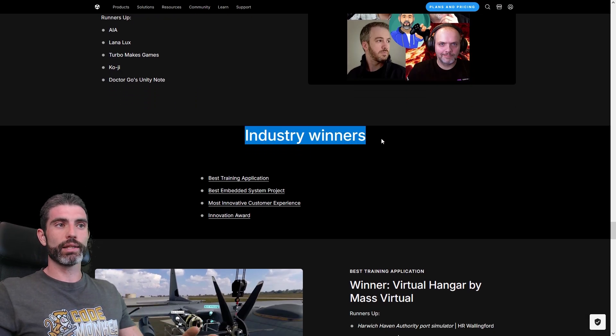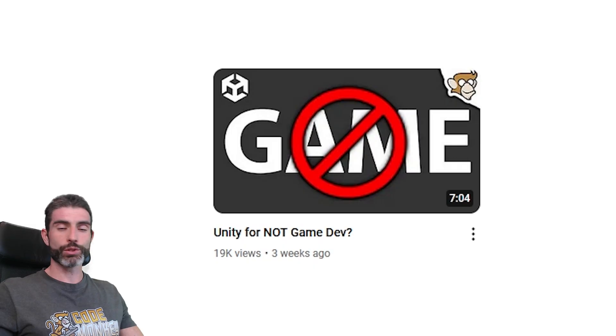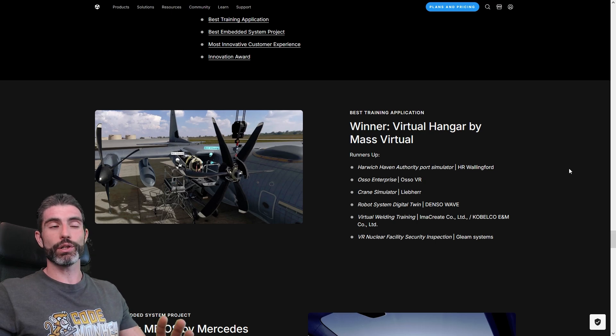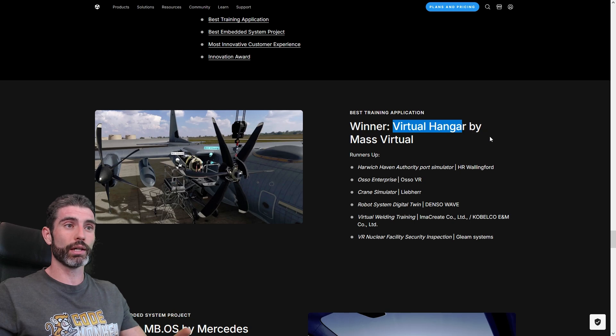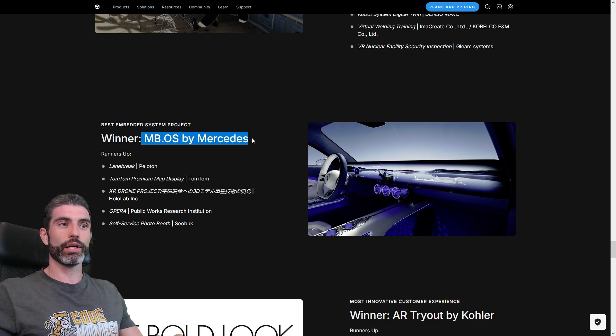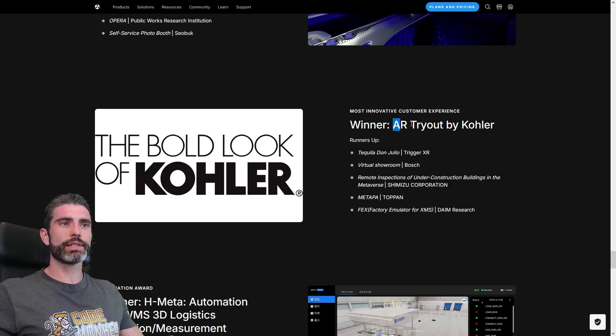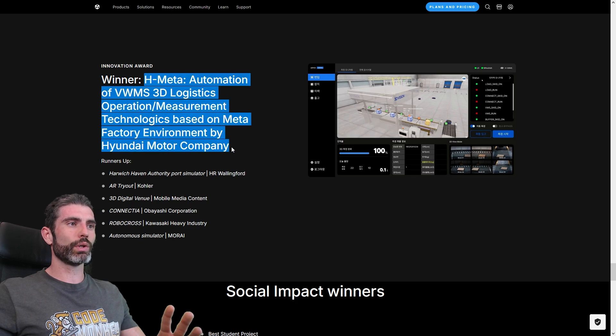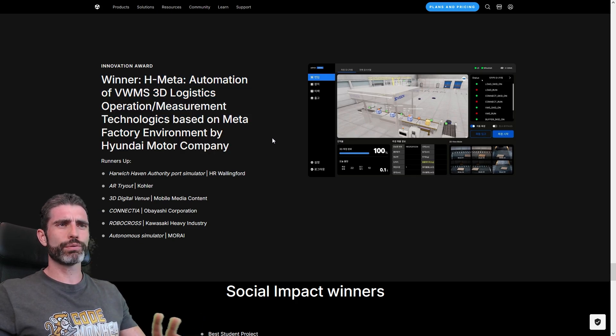For the industry winners — this is the area not within game dev — I actually did an interesting video a while ago on exactly this topic: how to use Unity for non-game dev purposes. For best real-time application, there's some kind of virtual hangar that looks really complex with millions of parts. For best embedded system, apparently there's an OS by Mercedes that looks super futuristic. For innovative customer experience, there's an AR try-out where you can see virtual things overlaid. And for the innovation award, there's something involving automation of some kind of logistics system.